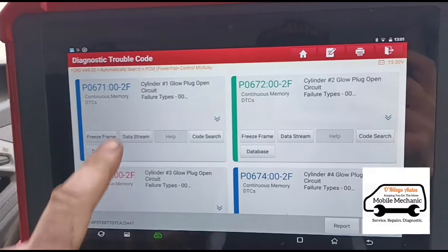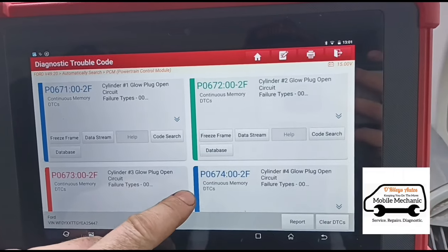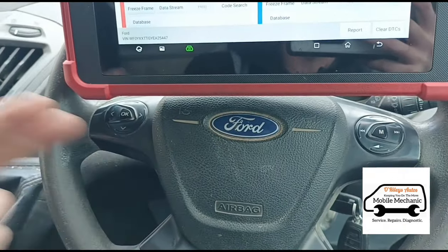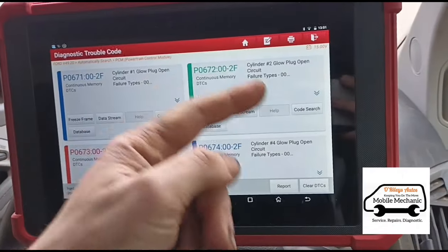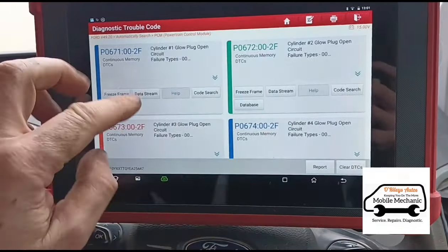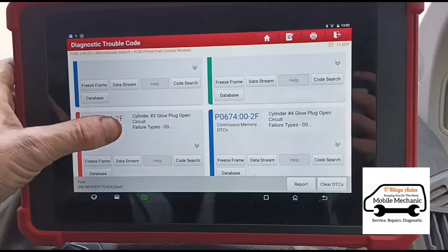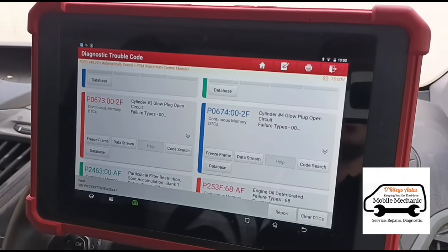People have commented that glow plugs on a Ford Transit are not related to regenerations — that you don't need the glow plugs. As far as I'm aware, every vehicle needs glow plugs to do a forced regeneration. People say that about the Transit because it has a vaporizer system in the exhaust — a glow plug and a fuel injector — that heats up fuel and injects it into the DPF to clean it. But the glow plugs are still needed, and even if they aren't directly helping the regeneration, if you've got these open codes, your vehicle is not going to regenerate.